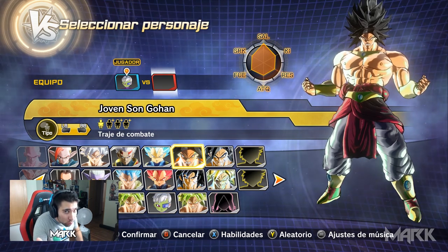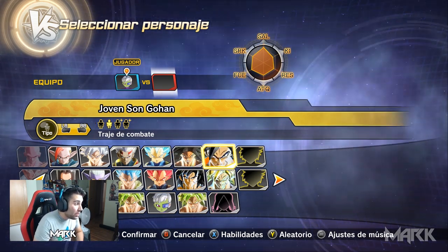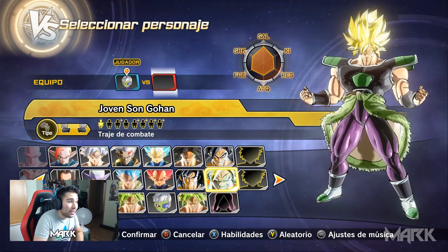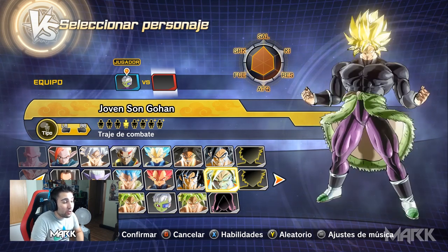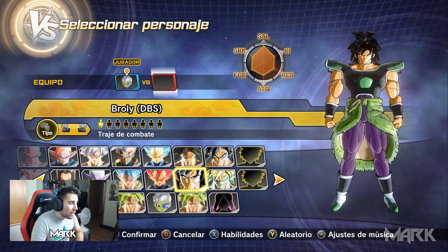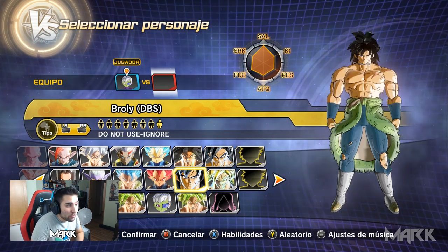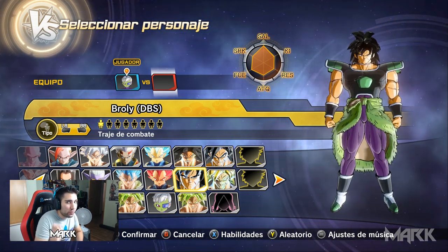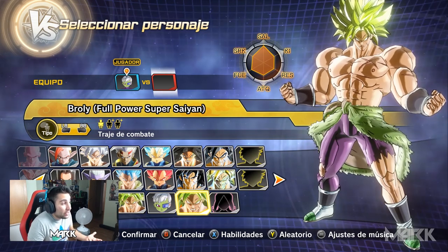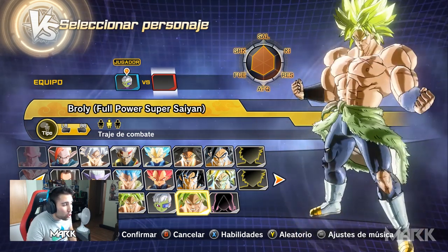Vamos a luchar contra Goku de Dragon Ball Super. Tenemos varias versiones de Broly: tenemos esta versión que pone Joven Song One, tenemos la versión Broly Final que es increíble, tenemos esta versión de Broly de Dragon Ball Super que es brutal y es la que vamos a probar en este gameplay porque tiene varias transformaciones. También tenemos Full Power Super Saiyan.